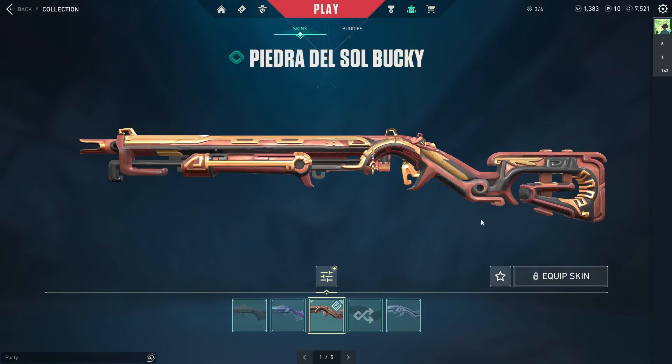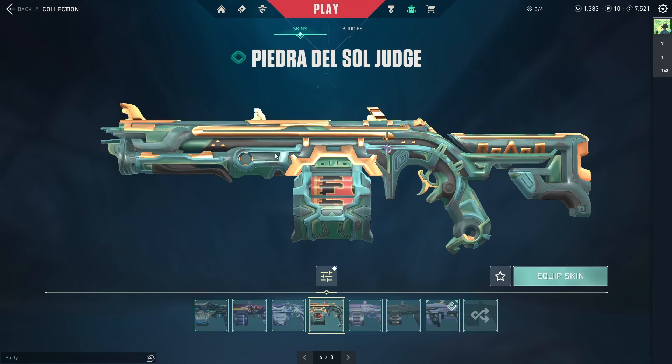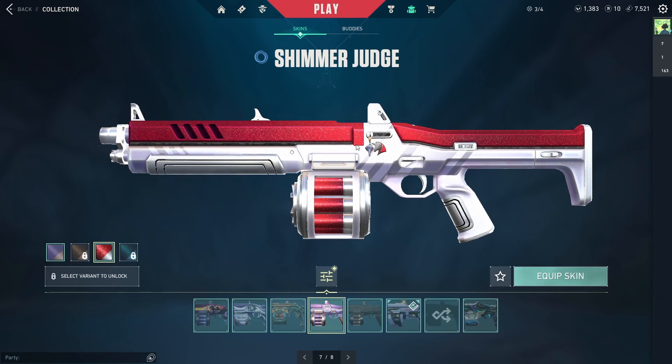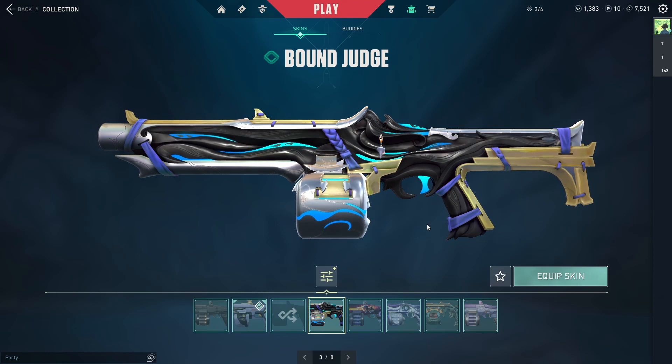For Buckies, I don't have any purchased skins — just Battle Pass ones: the Tupatek Bucky, Del Sol Bucky which I always have equipped, and the Iridian Thorn Bucky. For Judges, I also have no purchased skins. The only one I'd buy is the Glitch Pop Judge. Currently I have a Battle Pass one with a little conch shell buddy, and I also have the Shimmer Judge, Iridian Thorn, Grid Crash, and Bound Judge from Battle Passes.